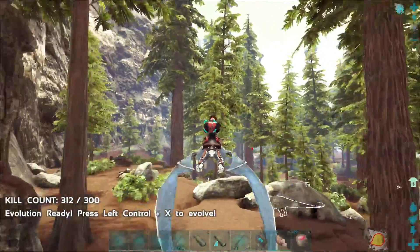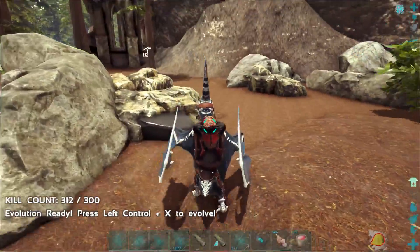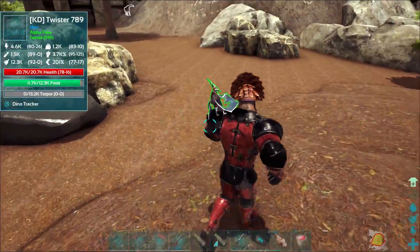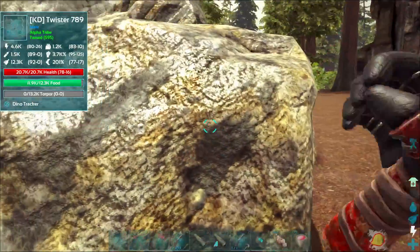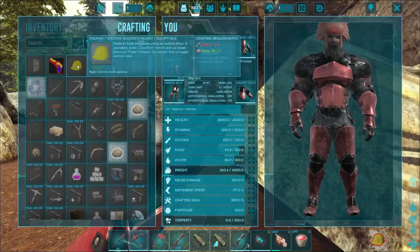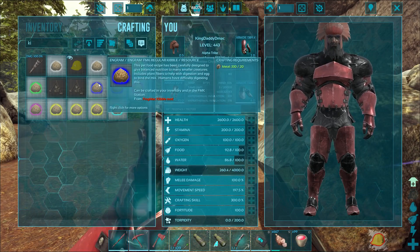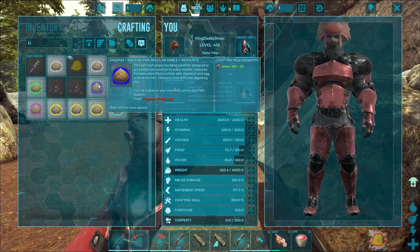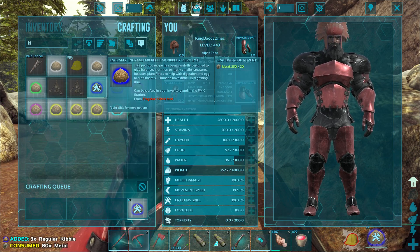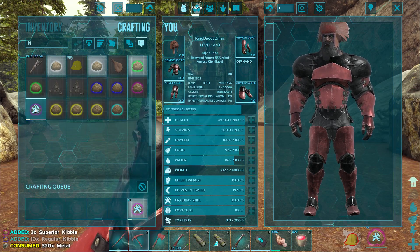All right, are there any metal nodes around here so we can quickly grab some? Yep, right there — perfect. Let's pick up our Pteranodon. Come here, Twister. Let's quickly harvest some metal. Way more than enough. What was the Kibble again? It was the blue Kibble. Why are there two different ones in here? Let's craft up a bunch of this, and since we have it on us, we might as well craft some of this Kibble.